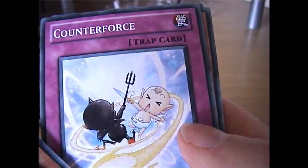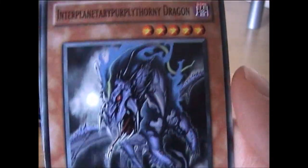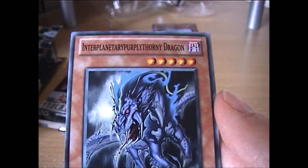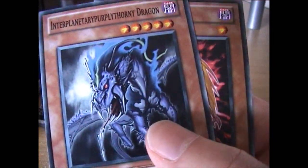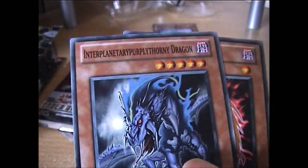Evilswarm Thunderbird... Counter Force. Oh, there it is! Look at that name — I'm going to read it: Interplanetarypurplythorny Dragon. I was hoping to get that. And a Darkland. Yeah, that's probably the longest name in Yu-Gi-Oh! history, I think.